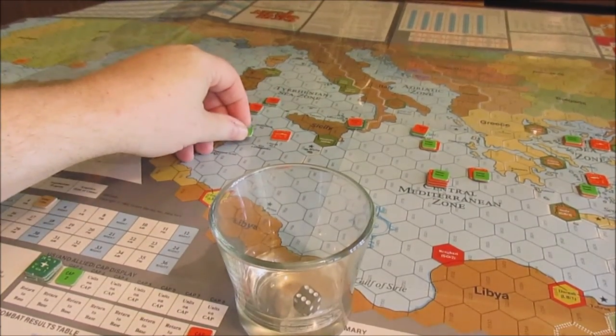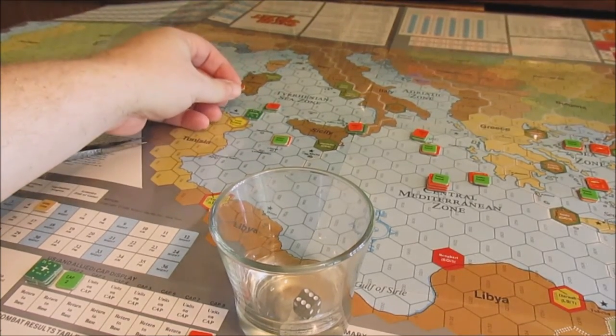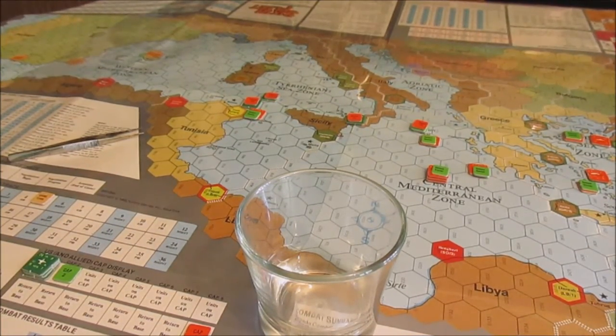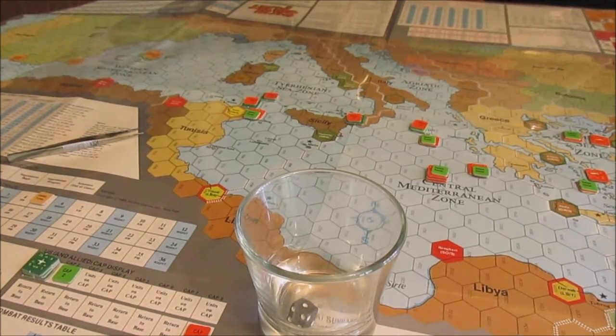This sub with a movement of four is going to slip back up here and try to take out that US sub with a nine — rolled a one, that's not going to be anything.